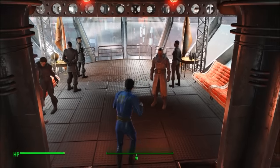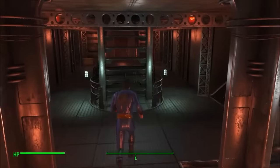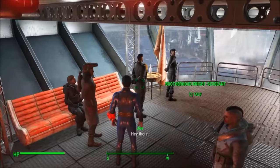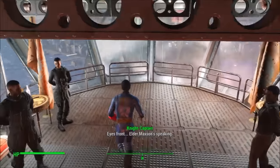I kept trying and ended up using set stage commands to try and further progress through the Brotherhood of Steel quest line. I actually reached the point where you first meet Elder Maxson, however, as you can see, he's not actually there and all the people do is just tell you to face him.